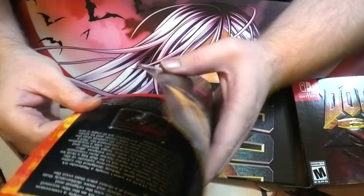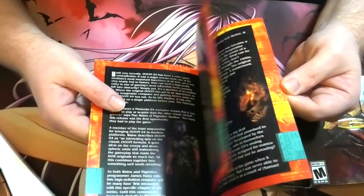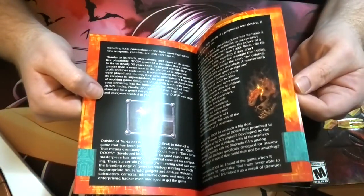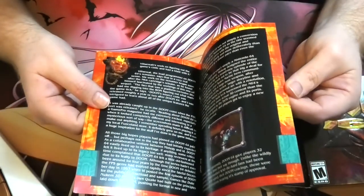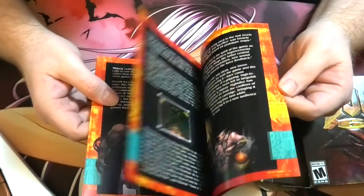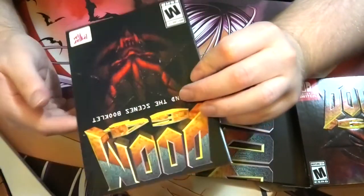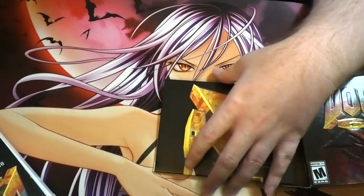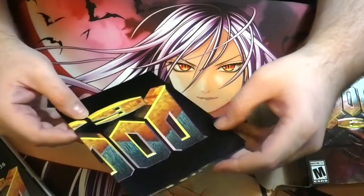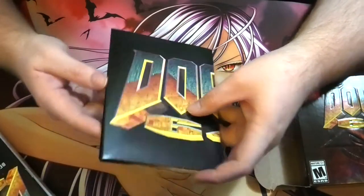And we've got the instruction booklet. I never played Doom 64 or owned the game, so I don't know if it's an exact replica of what the original book looked like. I've played a lot of Doom growing up — Doom 2 especially was a Christmas or birthday present in 2001 from a family friend when we got a computer for the first time. We always played Doom, but I can't even tell you all the enemy names.